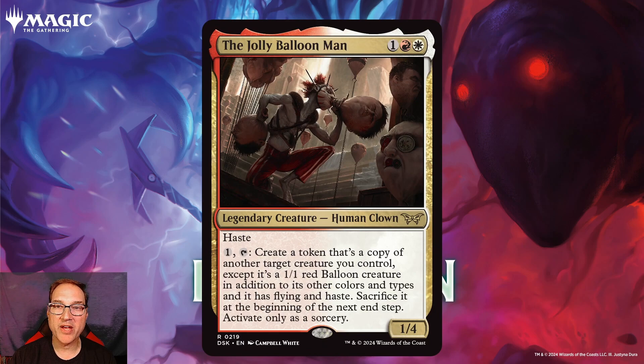Next we've got the Jolly Balloon Man for one, a red and a white mana. You get a legendary creature that's a Human Clown, a 1/4 with haste, and for one mana you can create a token that's a copy of another target creature you control — except it's a 1/1 red balloon creature in addition to its other colors and types, and it has flying and haste. Sacrifice it at the beginning of the next end step. Activate only as a sorcery. This is one of those cards that's either going to be really good or terrible — in a deck where you're copying cards with good enter-the-battlefield triggers it's a very solid card, but outside of that, creating a 1/1 haste flyer isn't that great. I think it has limited Standard playability.